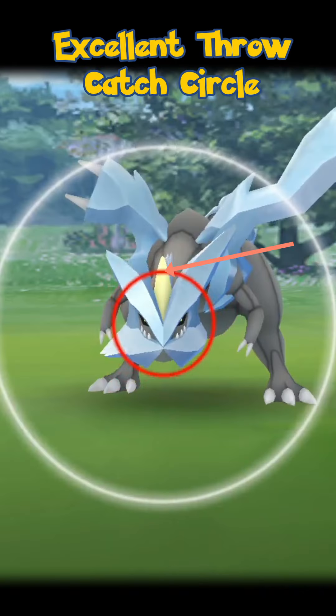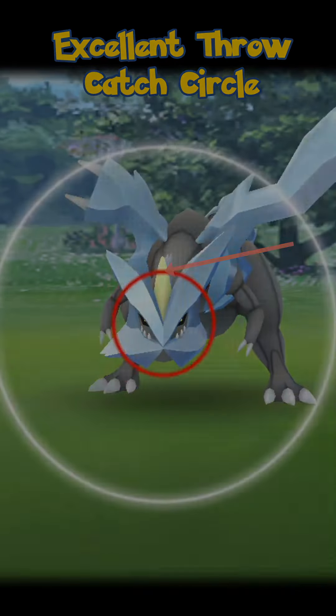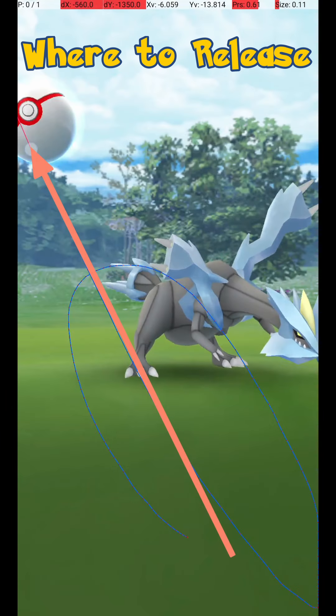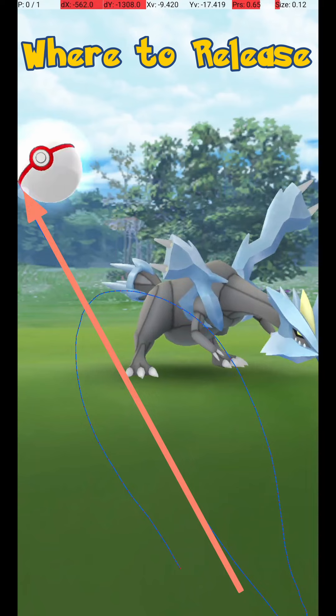By comparing a Great and an Excellent Throw, we see that the largest possible Excellent Catch Circle intersects just above the middle of Kyurem's horn. For the throw itself, my approach is to throw from the lower right corner to a little below the top of the screen in the upper left corner. The throw is far and requires a high release speed. The Pokémon's animation involves a lot of movement and is somewhat misleading — ignore it and aim for the center of the screen. Time your release for when Kyurem's head is all the way to the right of the screen, so that its head is back in the center at the moment your throw arrives.